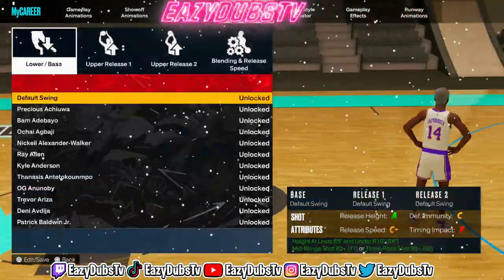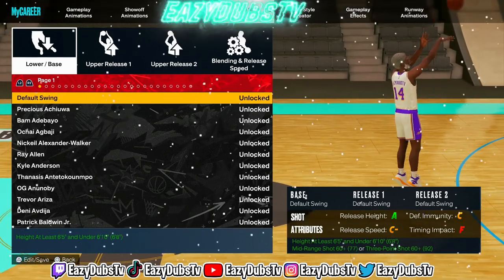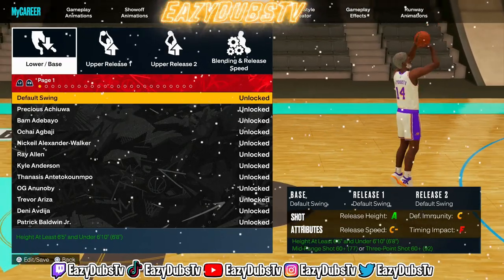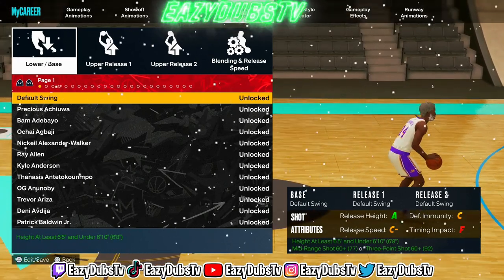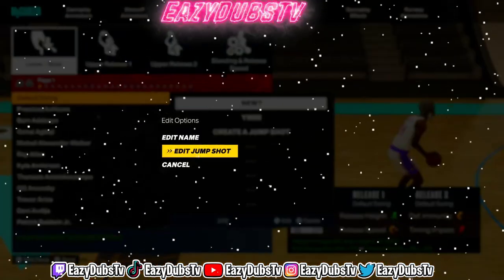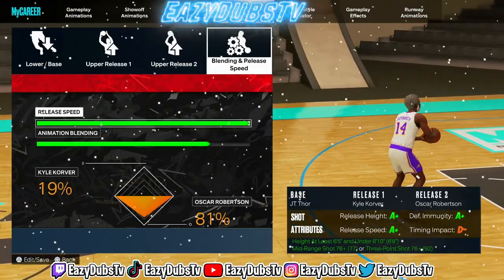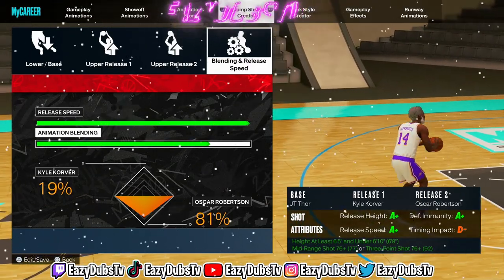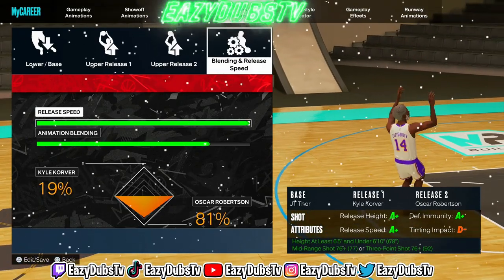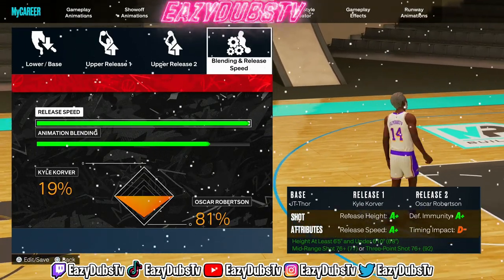For the actual jump shot itself, you're going to want to make sure you have an 80 three-ball or higher. A lot of people make stretch bigs and actually have it above that for Hall of Fame Claymore at 86, so you shouldn't have too much of an issue. If you are a build with a way lower three-ball, you're going to have to figure out what works for you. One jump shot I've been experimenting with on a big is the JT Thor one — it's 19% Kyle Korver and 81% Oscar Robertson for the releases, with release speed maxed out. You need a 76 three-ball or above, so if you're a build with a lower three-ball, I got you covered here too.